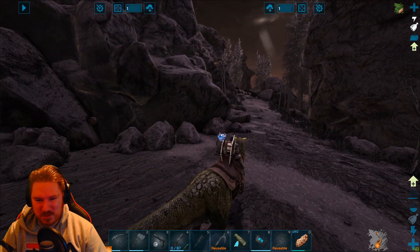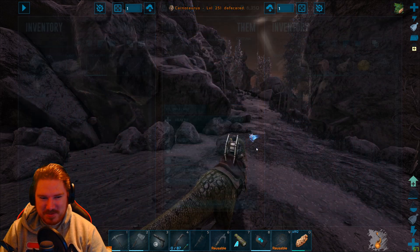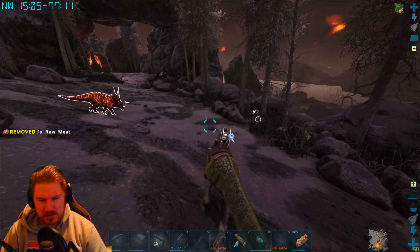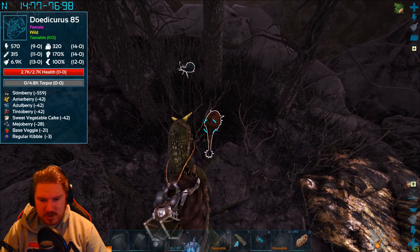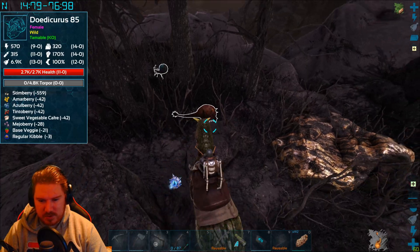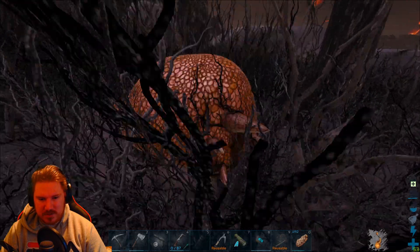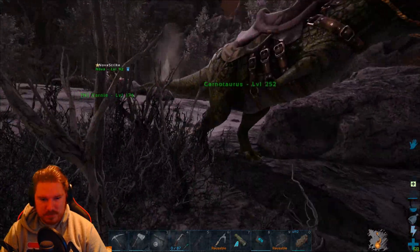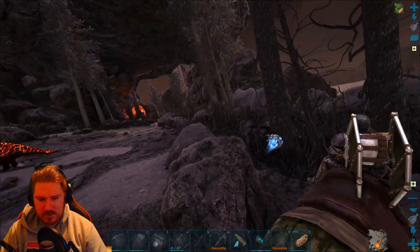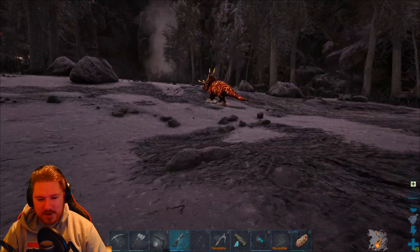I want to get a Rex now, really badly — with the fire skin, I need one. There's a female Dodecris here, level 85. I know it's not super high, but we have the Dodecris items. The fire skin is really bad on this one — it's just orange. Look at this Strike here, level 140! We should get this one.